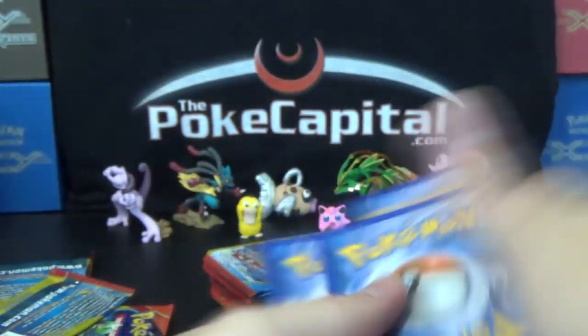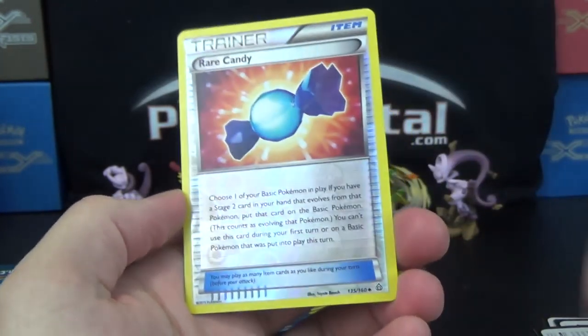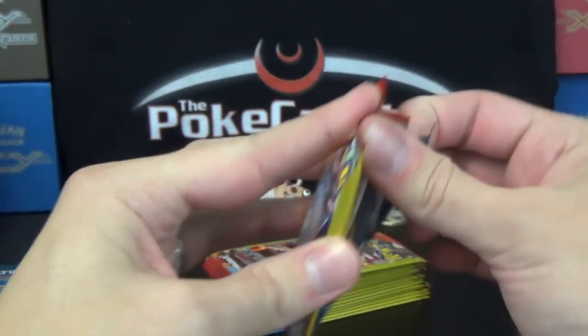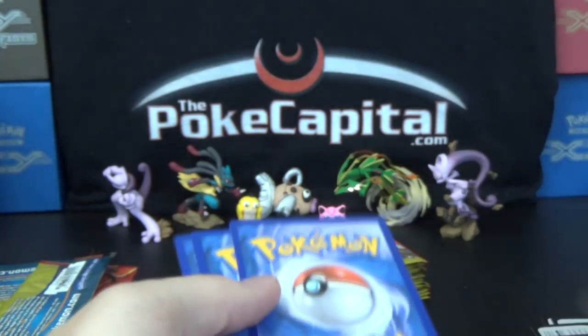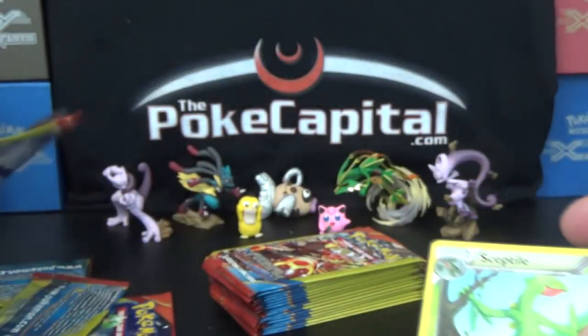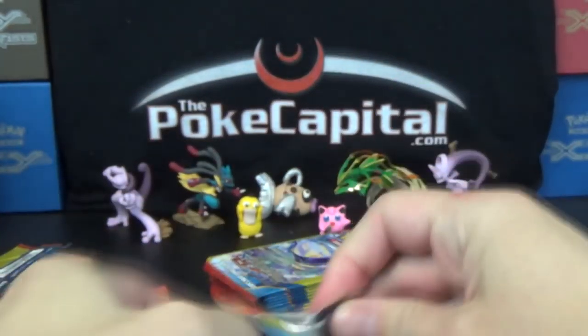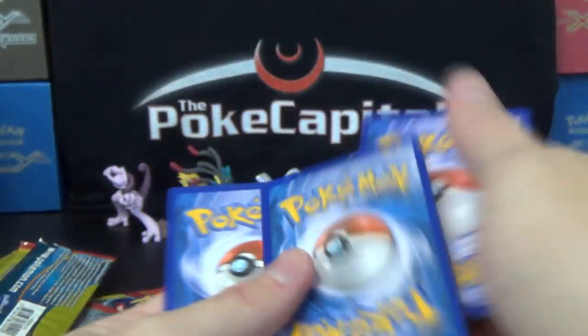Hopefully we can find some more nice Ultra Rares here in the final part three. Electric, Lenune, and a Reverse Rare Candy. Every four packs you want to get a Rare and a Reverse — 60 packs in the box, so at the end we want to have 15 or more Rares and 15 or more Reverses. Rhyhorn, Torchic Ancient Trait, and a Sceptile Rare. Through four packs we have a Reverse and a Rare, so we're right on pace.